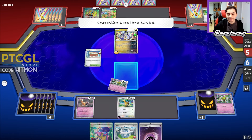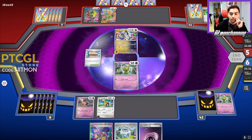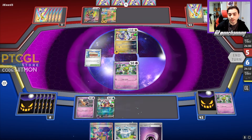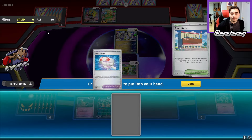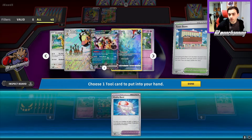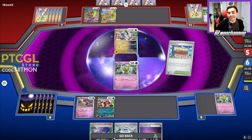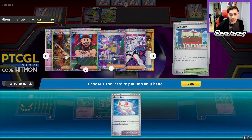I think we can lead safely with this Natu here. And once we establish our Ferrigarath, we should just be okay. Speaking of the Ferrigarath himself — there he is! Let's just check the deck with Town Store really quickly. Vitality Band can be important — also just good to thin that out of the deck while we're here. It's going to let us do a lot more effective two-shots with our Double Turbo Energy.